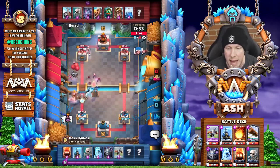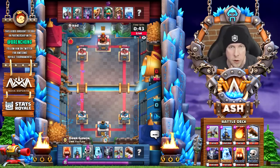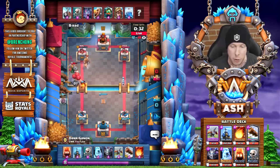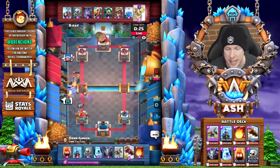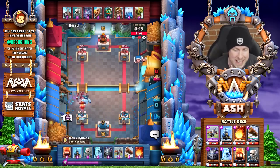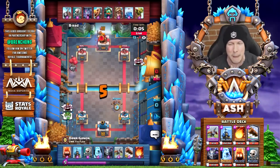He's gonna reload — there it is, immediately the ice golem to tank a little bit. We use the log pretty early, looks like we're gonna rely on those fire spirits to take care of those skeletons. Another really valuable lock on that left tower. A fireball comes down from Dank Ganon — a Prince, skeleton barrel, inferno dragon, lightning, and then a goblin barrel. V-Rad is running a really weird log and zap bait deck all in one.